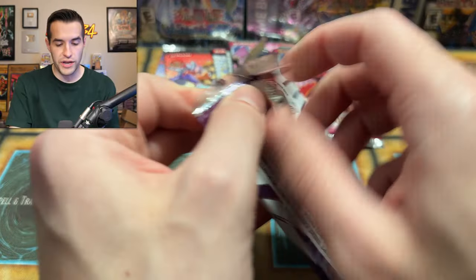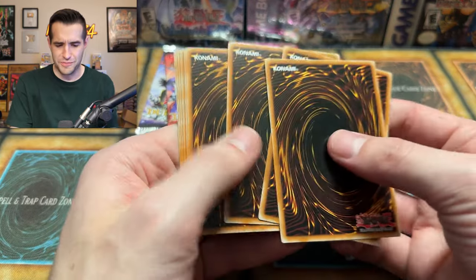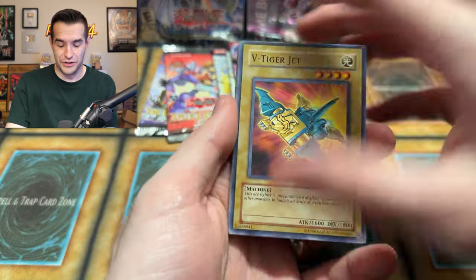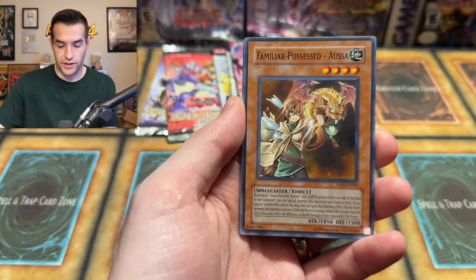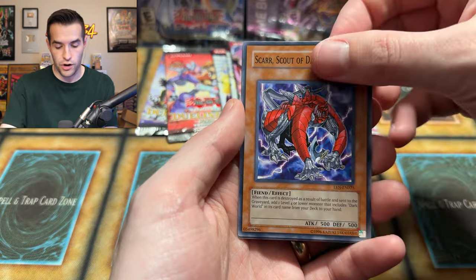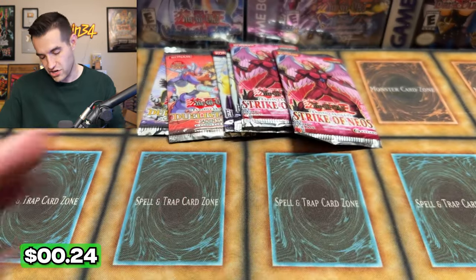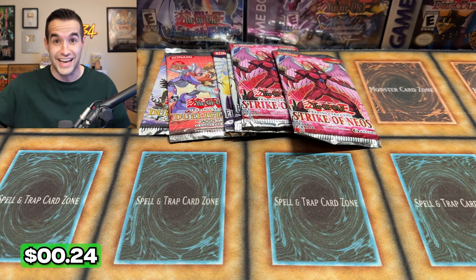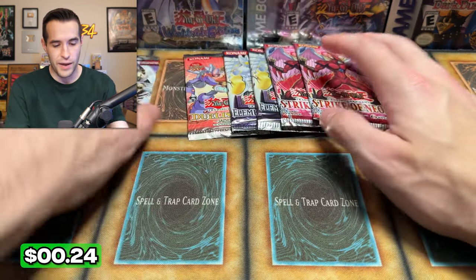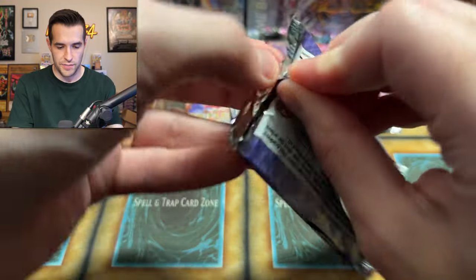So far the EEN packs have not really given us much — maybe like one super. We have the V-Tiger Jet, Feather Wind. Let's get some 2006 pack — it's very old. Non-Fusion Area, Scar, another Scar — nope, it's not Reborn. And another Jack's Knight — this is insane. Let's do these last Duelist Packs. We just pulled a level 10, which is pretty amazing.